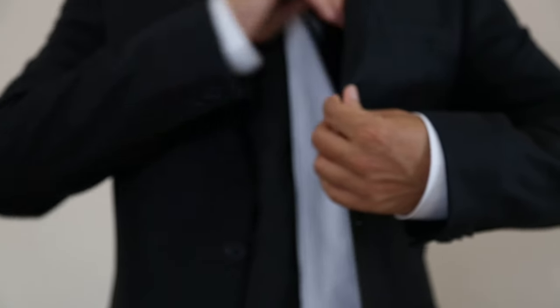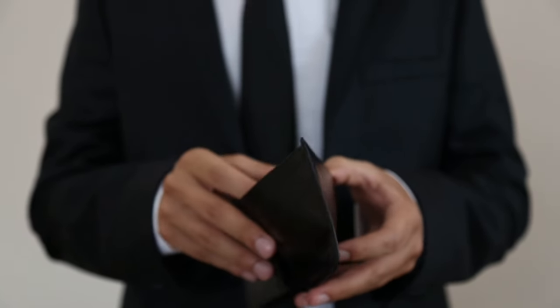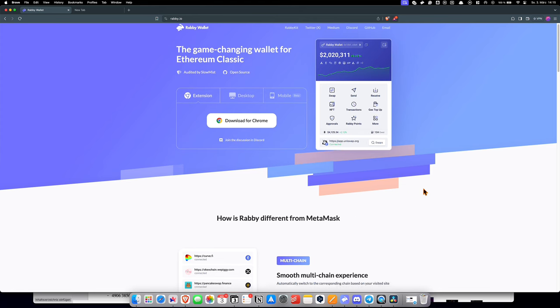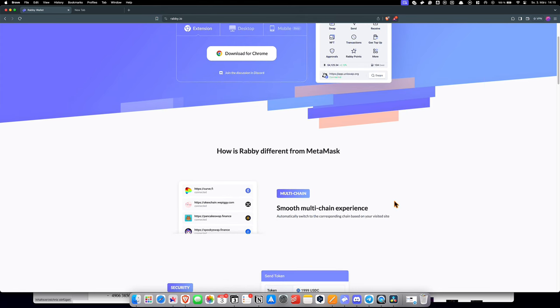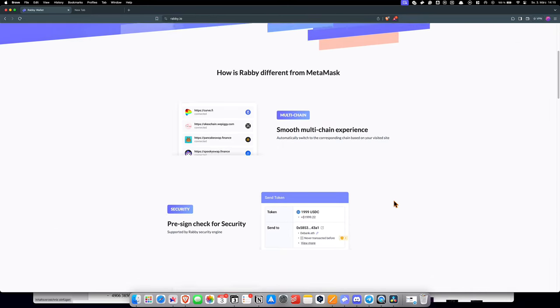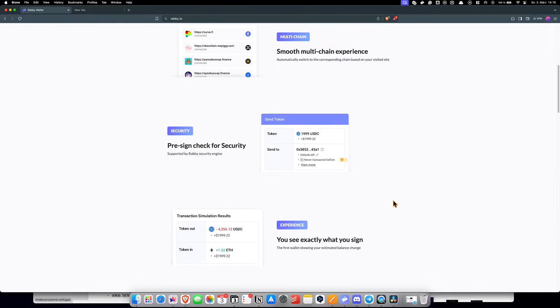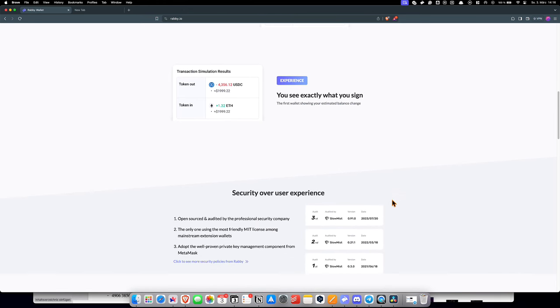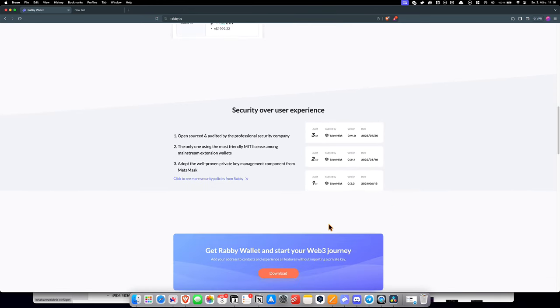Next up, you'll need the right wallet for airdrops. I recommend the Revi wallet — it's versatile, user-friendly, and perfect for managing different airdrop opportunities. To be honest, I've been in DeFi for 4 years and I really prefer Revi wallet to MetaMask. It's just a lot better — very user-friendly, it switches blockchains automatically for you, and it gives you an overview of what the transaction is about. So it's just perfect.